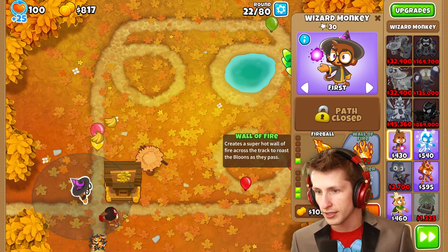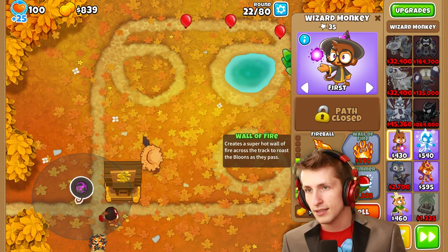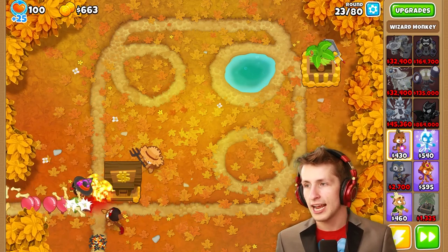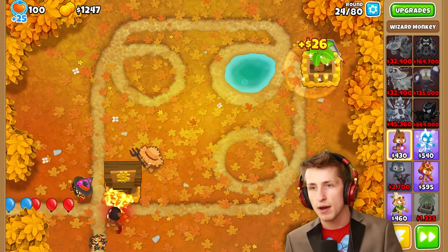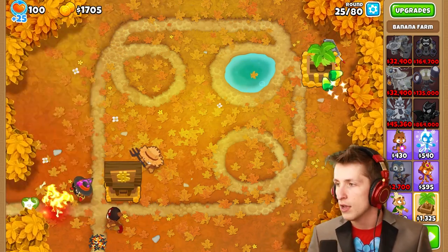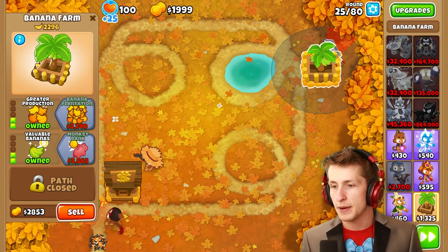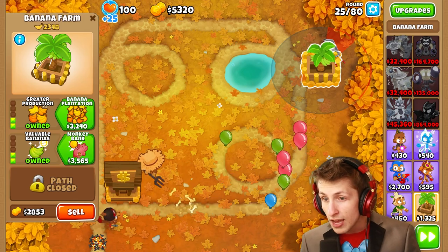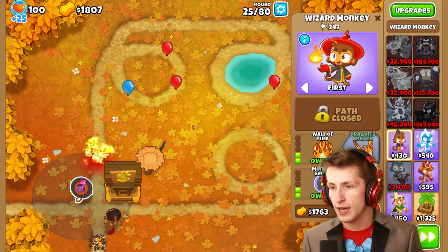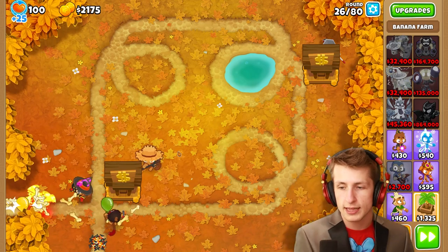Now we need wall of fire — it's only $970. Wait, I totally forgot I can just get money from the banana farm, because for some reason I was just not collecting money from there. We're at $1,800, we need more. We need a monkey bank — wait, how much is that? That's $3,000. That's a lot of money. Okay, so far so good, round 25 — we're good. We don't need to worry about anything right now.